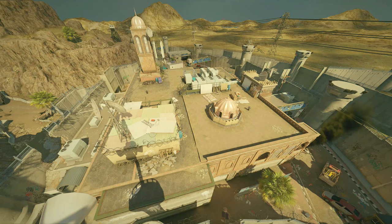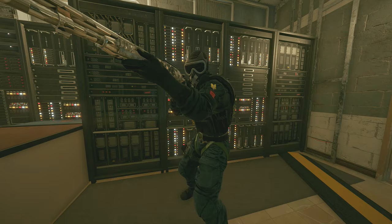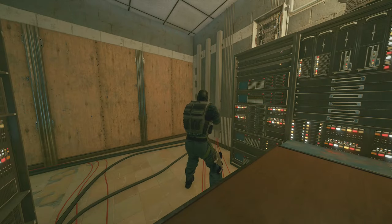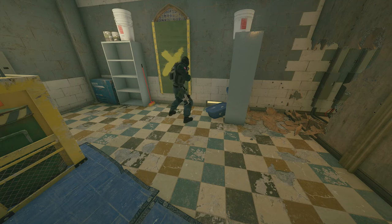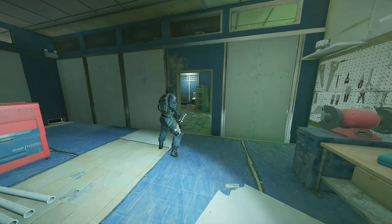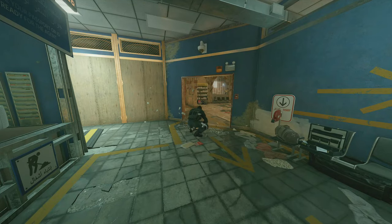Now we're going to move on to our first floor objective, which is going to be Workshop and Ventilation. The first operator we're going to need here is Mute. Mute is just a really fundamental operator — he's always a good one to have. So first up, with the shotgun, you can go ahead and make a rotate hole between the two objectives. And while you're at it, you can place your first Mute Jammer right next to the main window in Ventilation. Then put your second Mute Jammer down right in Server on the door.